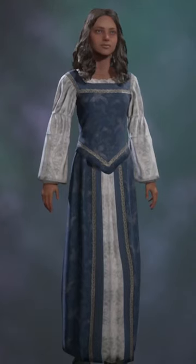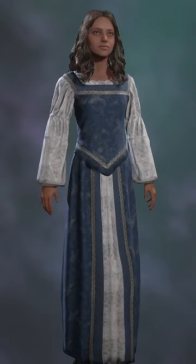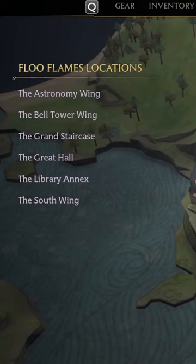In today's episode I'll show you how to get the Cobalt Regalia outfit appearance in Hogwarts Legacy. The location we want to be in is the Central Hall, and this side quest is active...